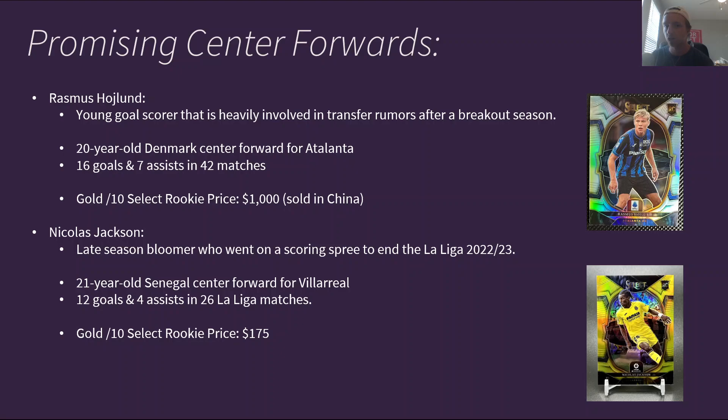Then you have Nicolas Jackson. He was a late-season bloomer who went on a scoring spree to end the La Liga season. He's a 21-year-old from Senegal, center forward for Villarreal, with 12 goals and 4 assists in 26 total La Liga matches — about 10 of those goals came in the past couple of months. He is significantly cheaper than Rasmus Højlund; his gold out of 10 Select rookie sold for $175, though that was before he scored a brace late in the season. He's more under the radar because he plays for Villarreal in La Liga, a team not really relevant in the hobby, but he is a very talented, promising center forward.